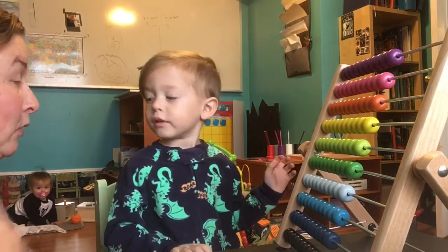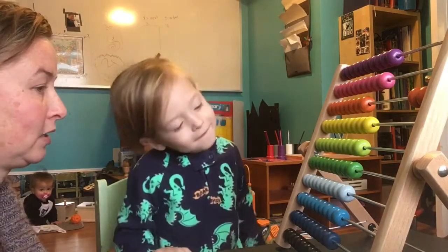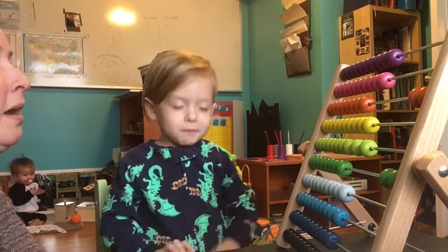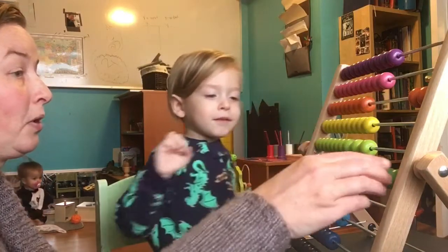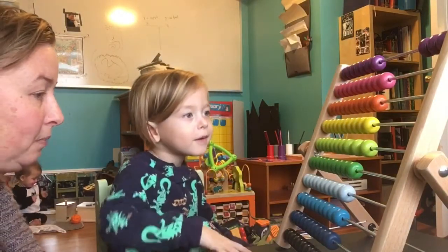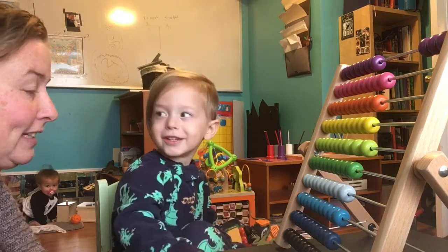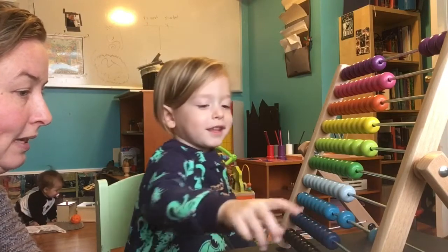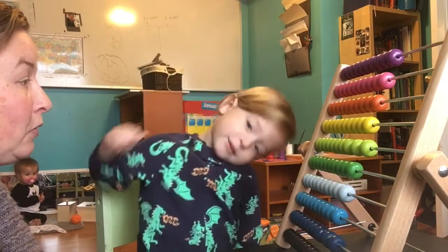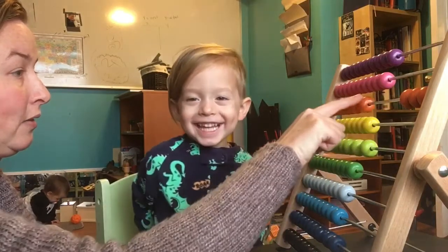Carter. One. Mommy's going to move two orange. One. Two. Can you move two green? Count them. One. Two. Awesome. Mommy is going to move three purple. One. Two. Three. Can you move three light blue? It's dark. That is dark, yes. One. Count them. Two. One. Three. Three. Awesome. Mommy is going to move five orange. One. Two. Three. Two. Four. Five.